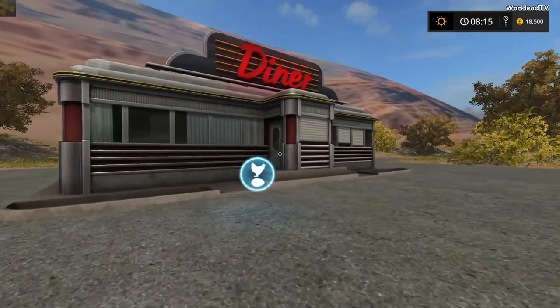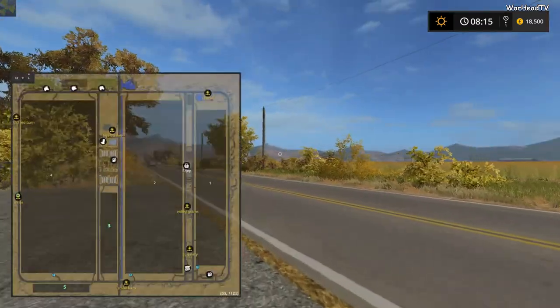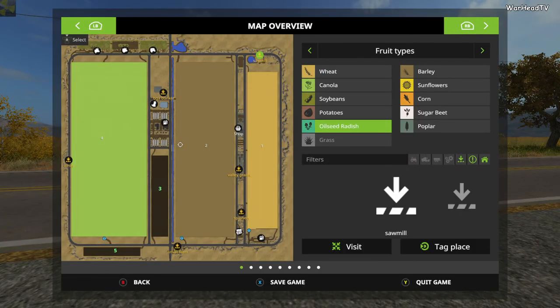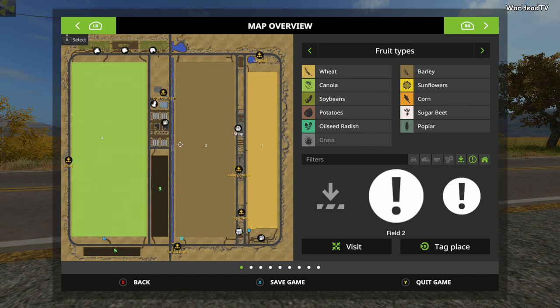There's a diner — and a chicken sell point at the diner. Nice design, right next to the ginormous field. You're going to need some lunch if you've been working these fields.